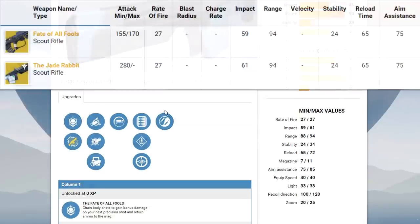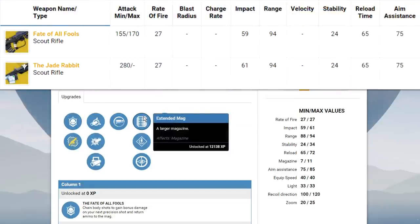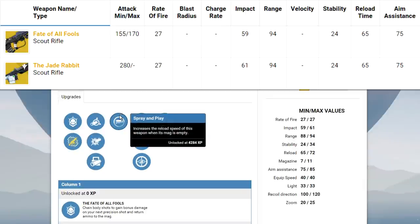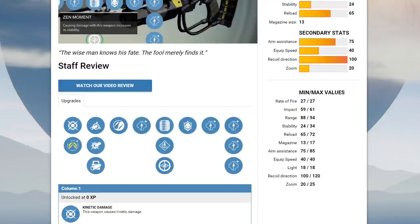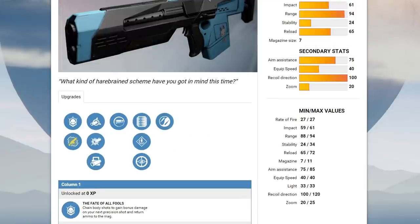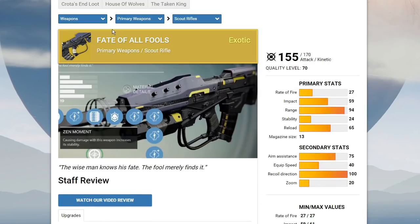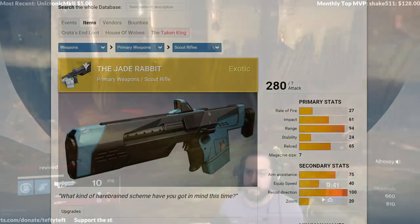The Jade Rabbit exotic scout rifle is actually replacing Fate of All Fools. It has nearly identical stats and perks. I highly doubt anyone will be able to get the Fate of All Fools by itself. But since you'll have access to the Jade Rabbit, you'll basically have Fate of All Fools, since it functions in the exact same way.